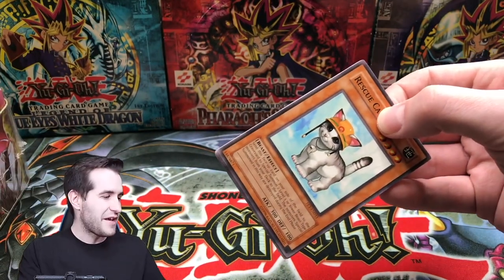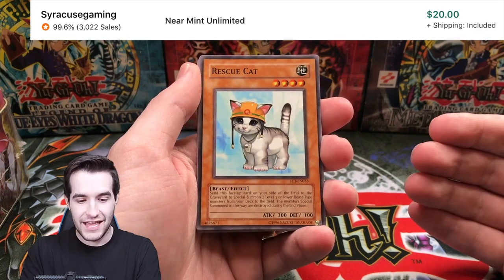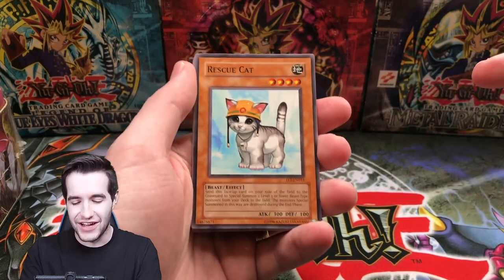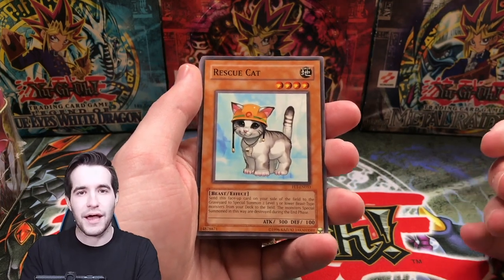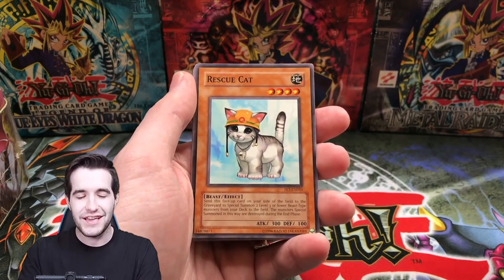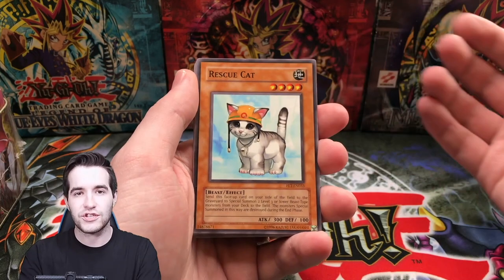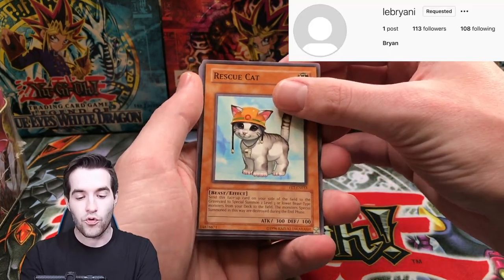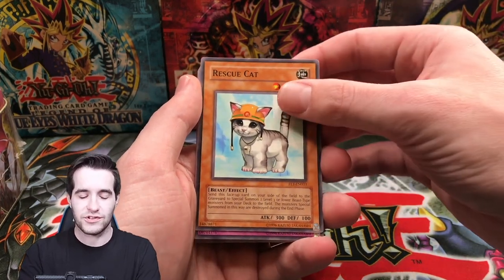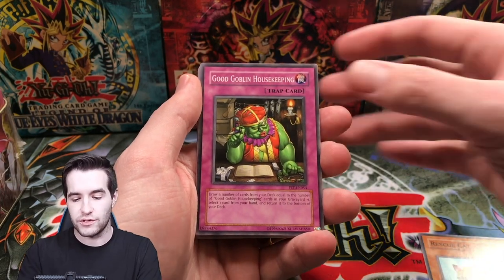We got something — we got the Rescue Cat. This is now a $15 common. Unlimited, $15 — we just made $15 on that pull. The pack was actually a gift from the guy who sent us this tin as well, so the legend has hooked us up with a $15 common. You guys should go follow his Instagram. The last two actually sold right away on TCG Player at that price, which is insane. I don't know if it's gone down or up since then, but that was just like last week.